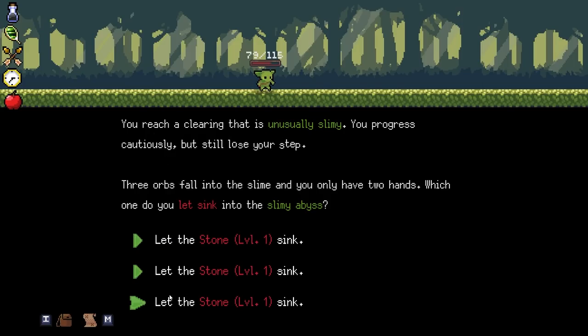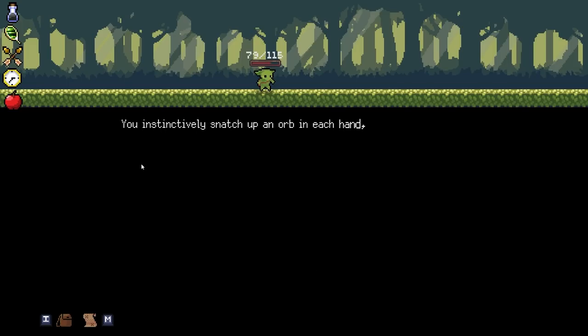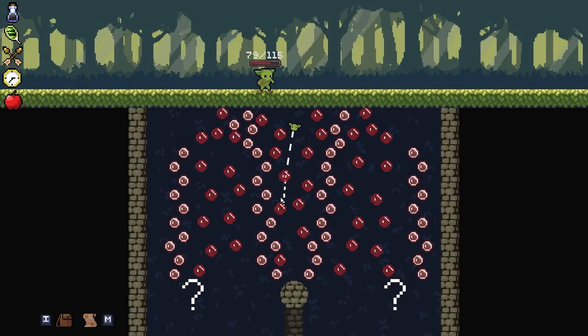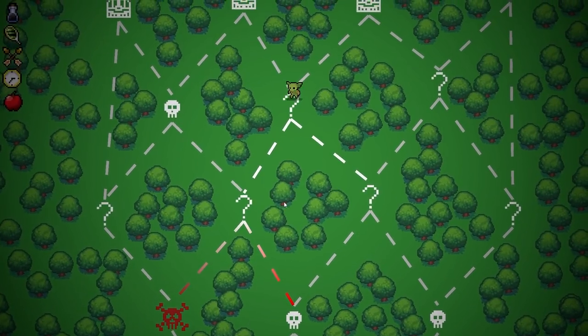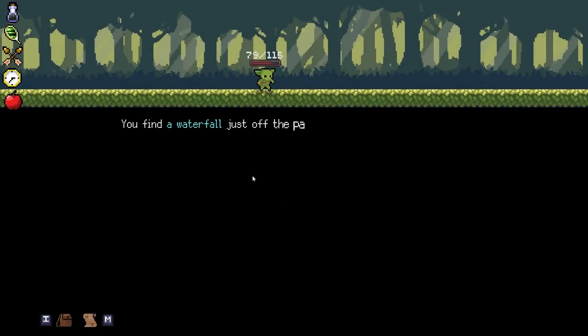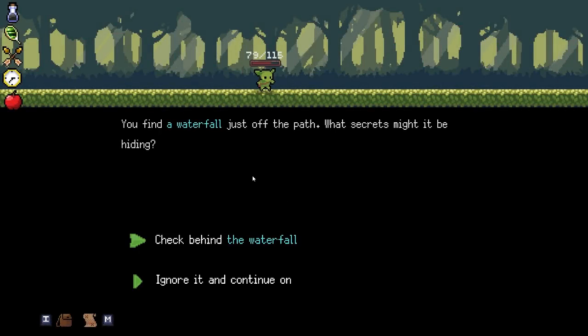I bet I picked those at random and just got three of the same ones. You instinctively snatch up an orb in each hand, but you watch as the stone disappears deep into the muck. I hate these red ones, man. They rob the momentum of your run. There's something you'll see at the end boss of this stage - I really find this boss a little frustrating.